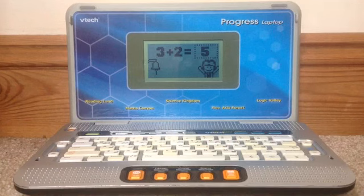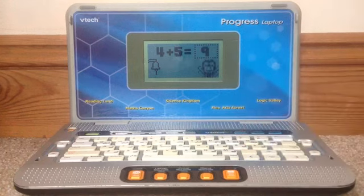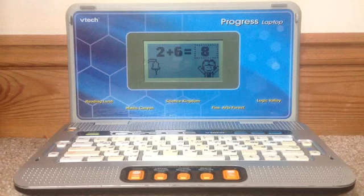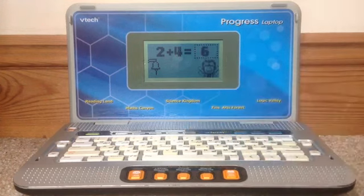Try the next one. Can you add these numbers together? Wow! Four plus five makes nine. Try the next one. Can you add these numbers together? That's right! Two plus six makes eight. Try the next one. Can you add these numbers together? Excellent! Two plus four makes six.